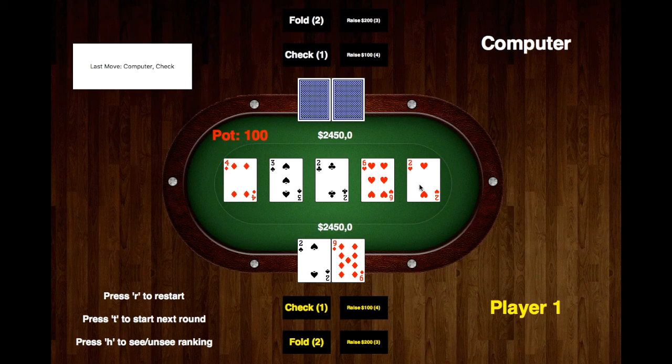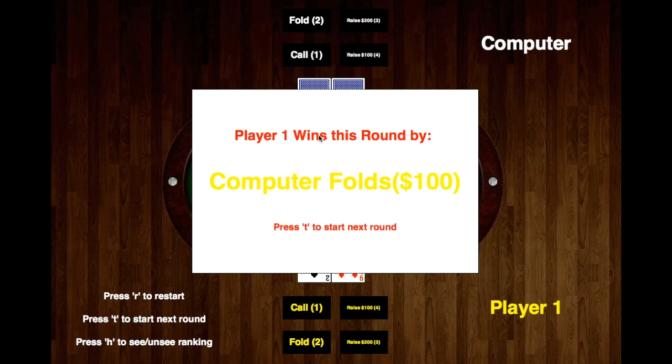I actually have a three of a kind, so I'm going to raise. Notice how the check button changes to a call, and the computer folds knowing that it won't win, based on probability and simulations — that's how the AI was made.